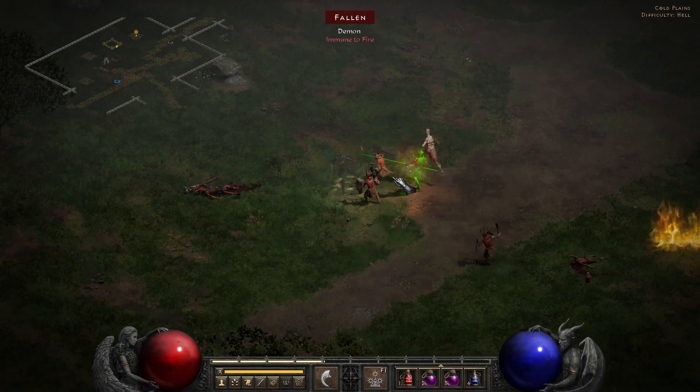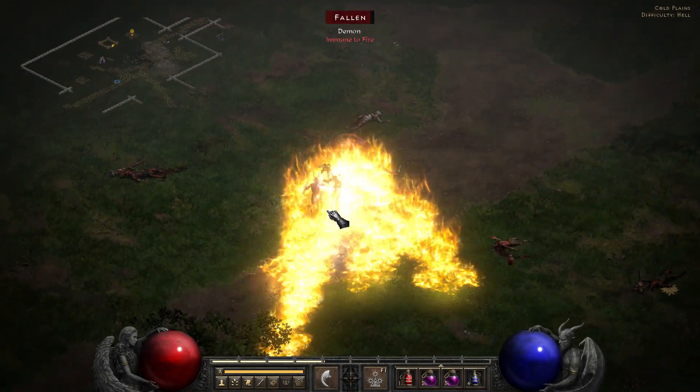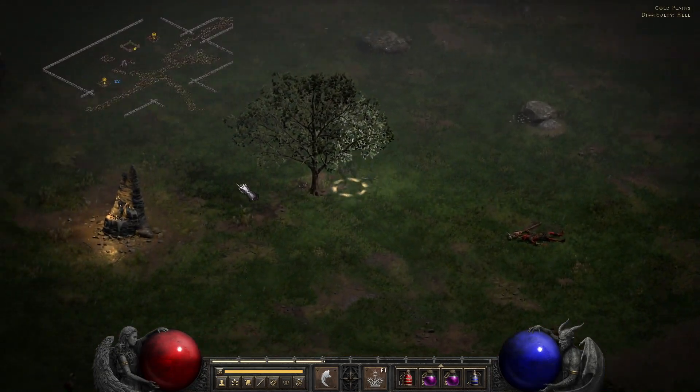The most common use of Dragon Talon is to either combine it with chance to cast skills like the ever-popular Riftsin, or to combo it into a charge-up skill such as Phoenix Strike to unleash all three charges in extremely quick succession — faster than any normal attack can.